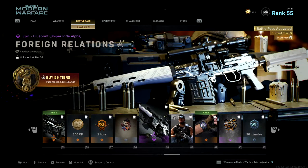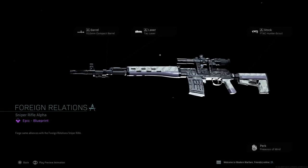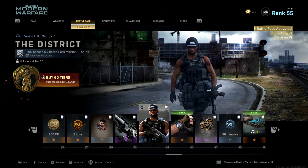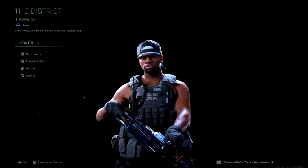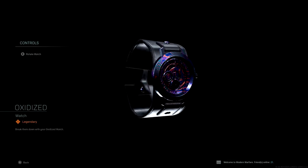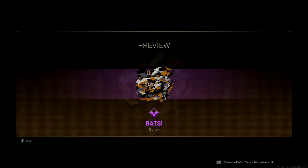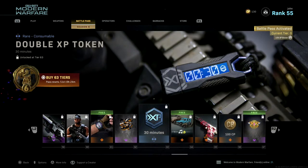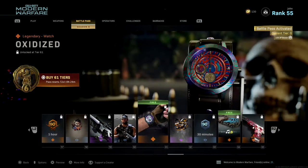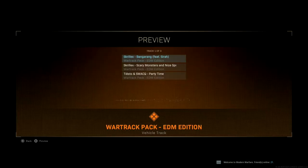For Tier 53, a 15-minute double XP token. For Tier 54, Fighting Chance — a rare charm. For Tier 55, Anka — a legendary blueprint for the crossbow. Even weapons I never use are getting amazing blueprints, and if you use the crossbow and don't have the battle pass, this is a free blueprint. For Tier 56, 100 COD Points. For Tier 57, a one-hour double weapon XP token. For Tier 58, Brother — a rare sticker. For Tier 64, a free EDM War Track Pack — I can't believe we're getting this many war track packs.